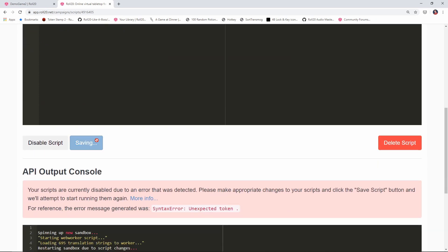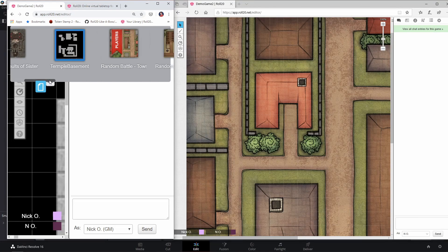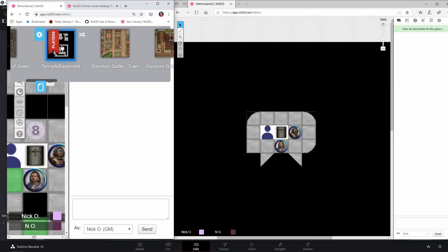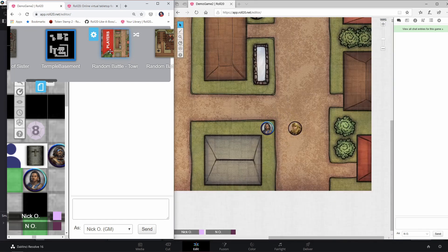Let's save and try again. I'll switch my page from the town back to the temple — and there you go, the ping fired and it centered the player's view. Let's move it back to the town — and there we go. That took care of the problem.